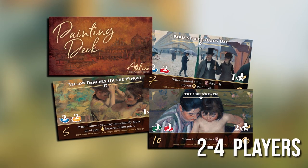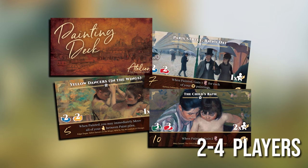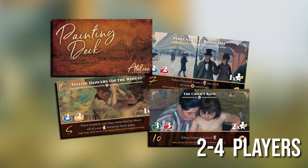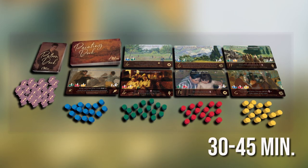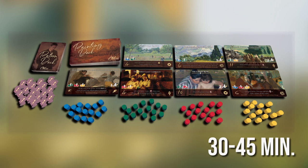Atelier, the painter's studio, is played in rounds. During each round, players take turns using one or more of their dice to accomplish tasks. Turns proceed clockwise around the table until all players have used all four of their dice.